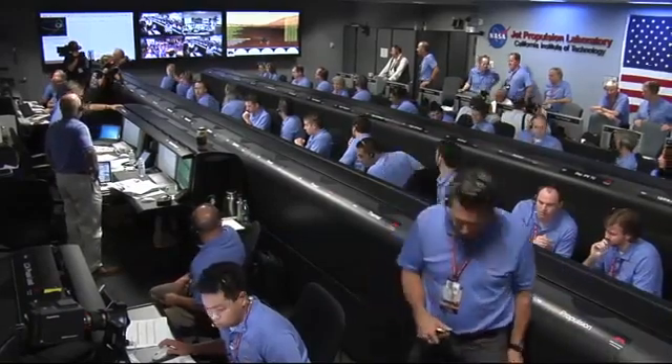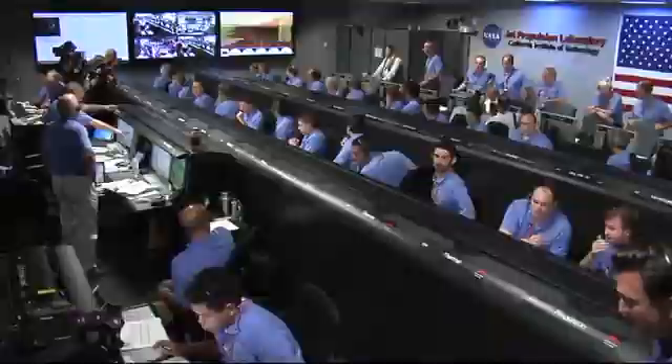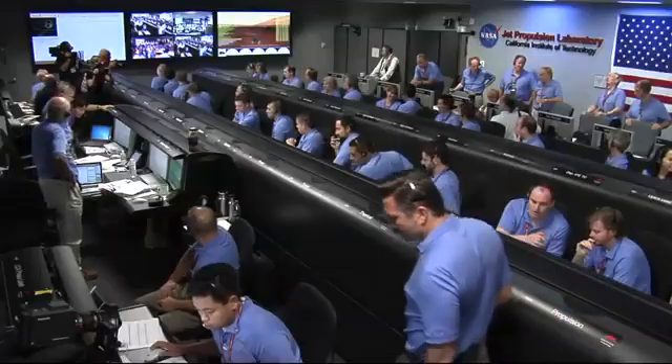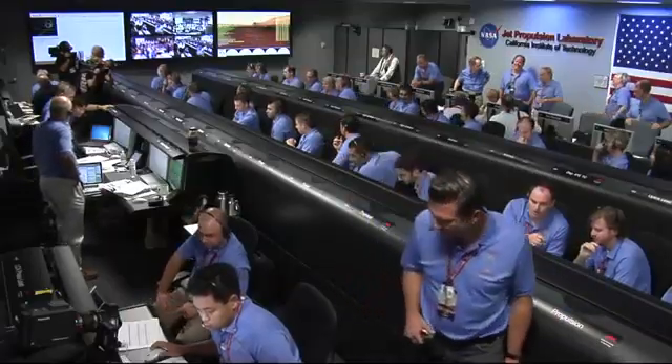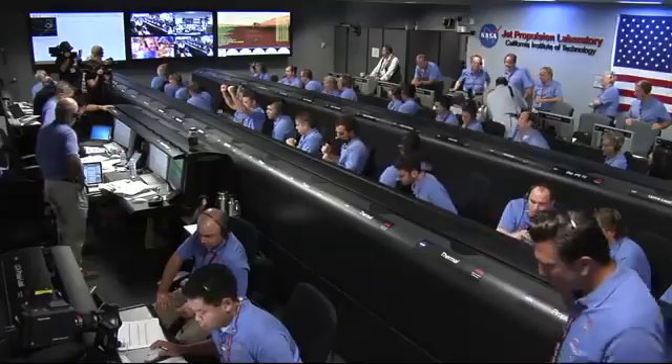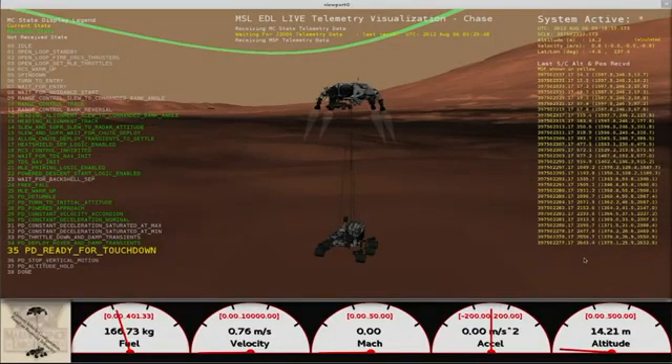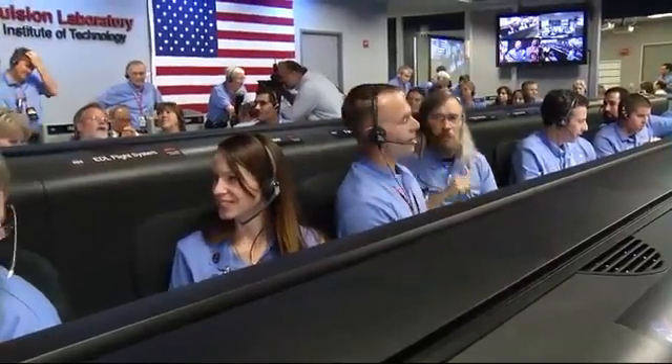We found a nice flat place. We are coming in ready for sky crane. Down to 10 meters per second, 40 meters altitude. Sky crane has started. Descending at about 0.75 meters per second as expected. Expecting bridle cut shortly.